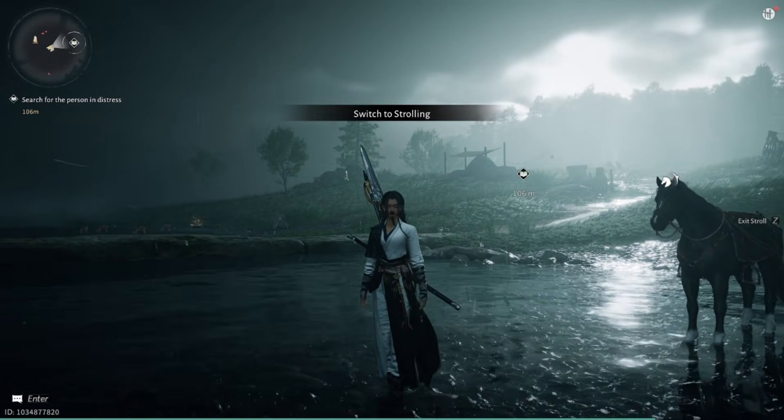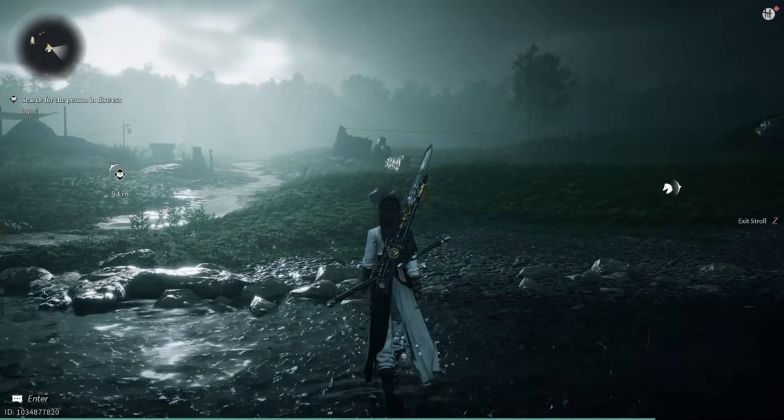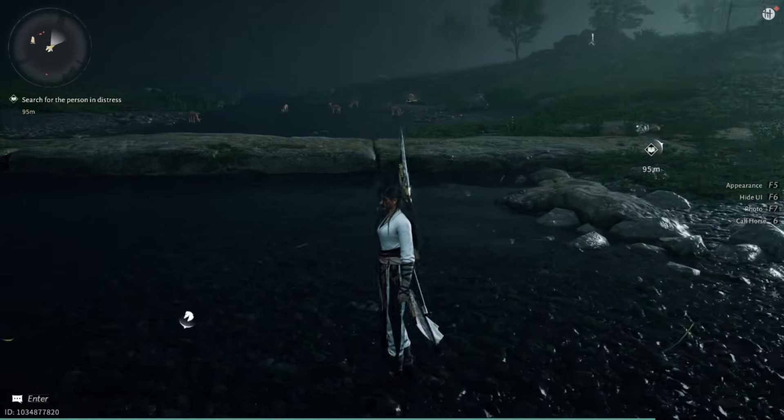To stroll, hold Z. And now you're just walking really, really slowly. If you want to exit it, just hold Z again.